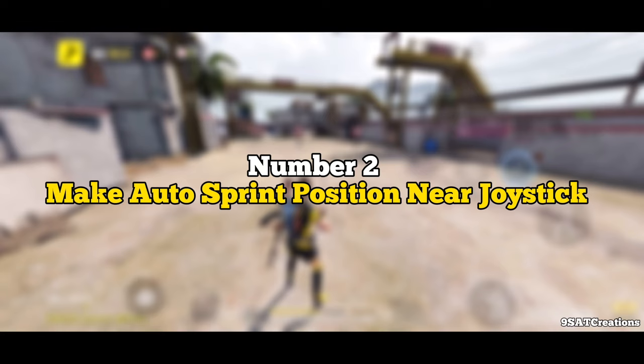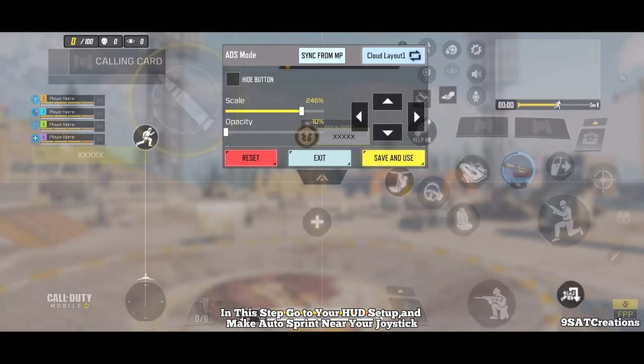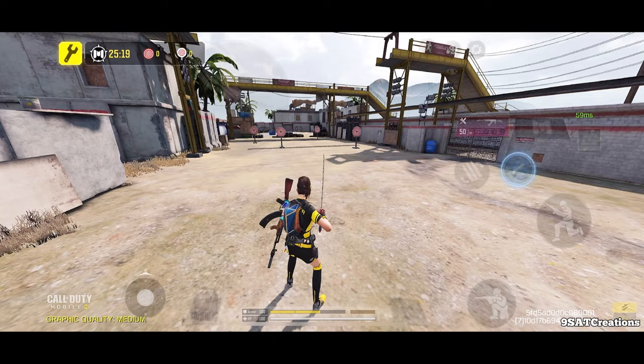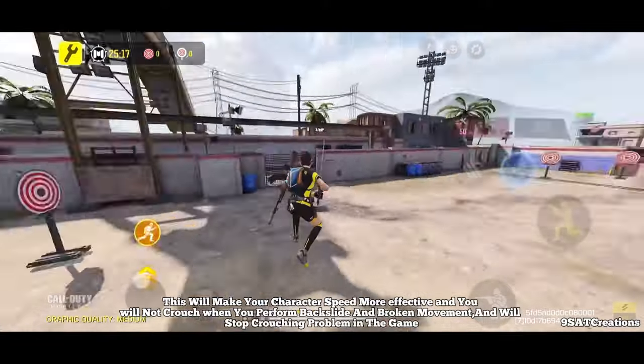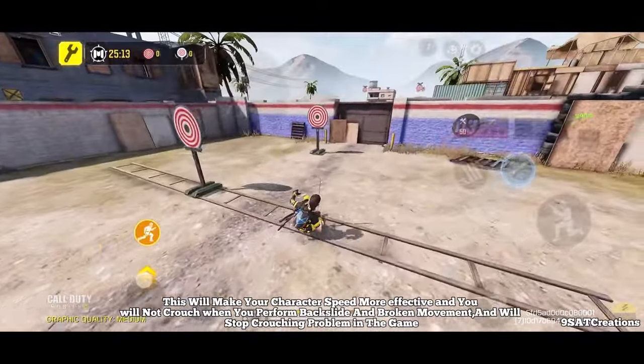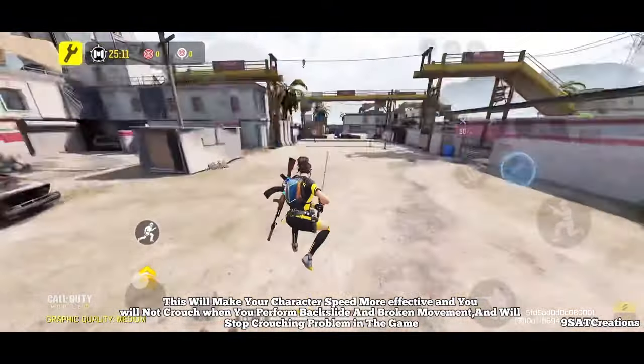Number 2: Make Auto Sprint Position Near Joystick. Go to your HUD setup and place auto sprint near your joystick. This will make your character speed more effective, and you will not crouch when you perform backslide and broken movement, which will stop the crouching problem in the game.